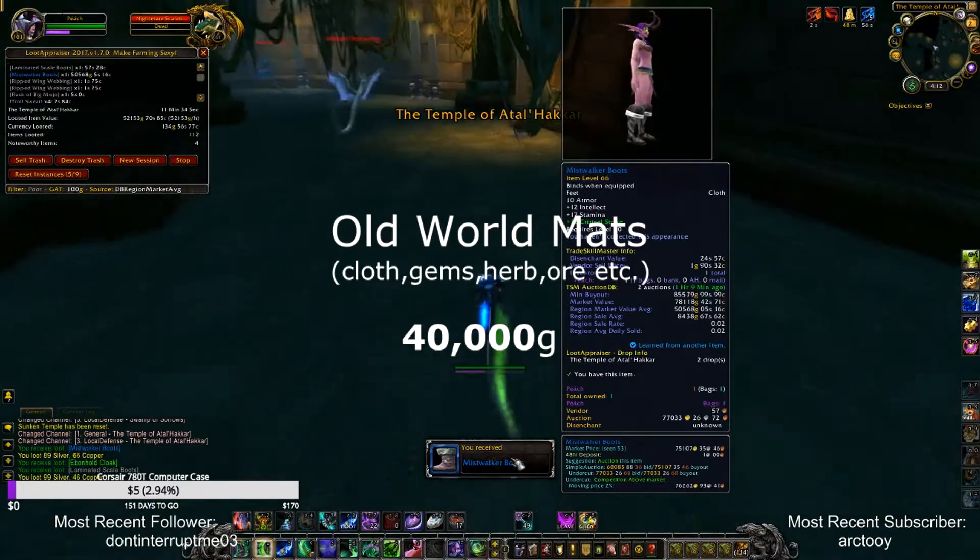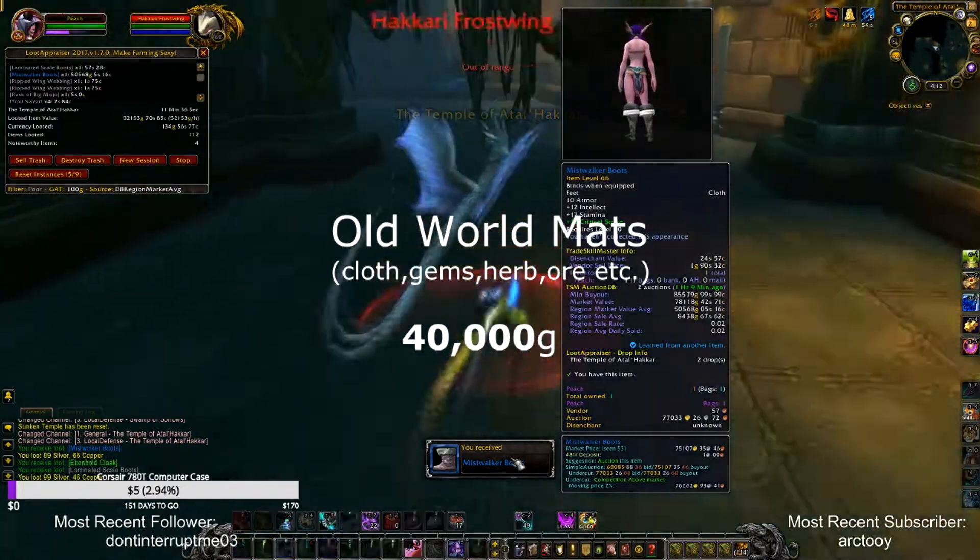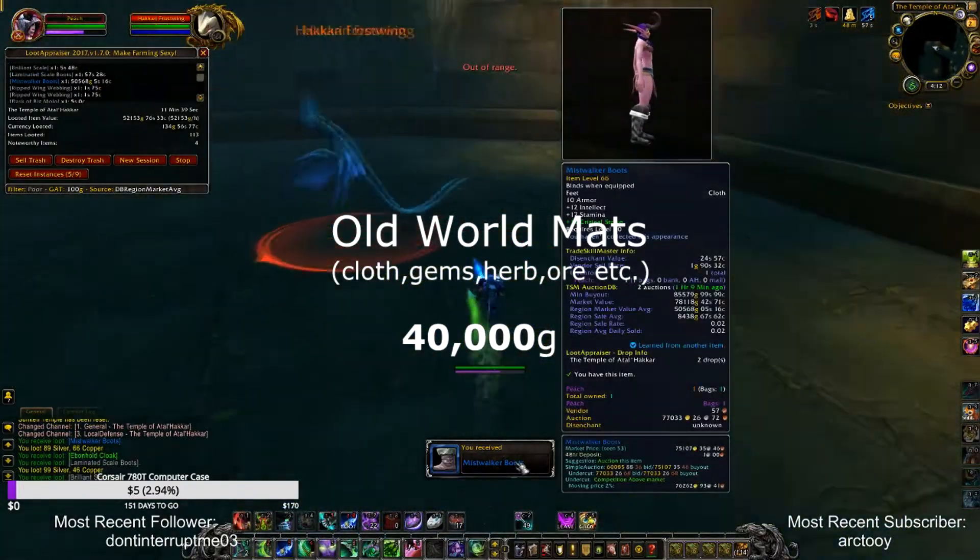Lastly, I was getting tons of old world mats, such as cloth, gems, herbs, ore, and stuff like that, which is valued at 40,000 gold.